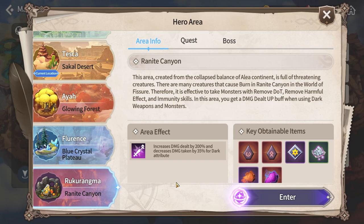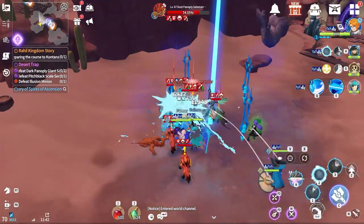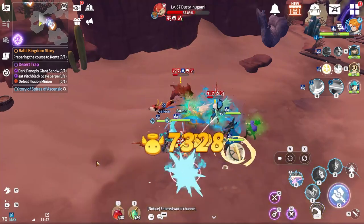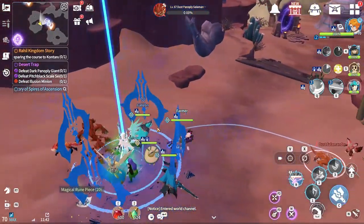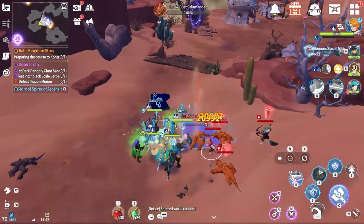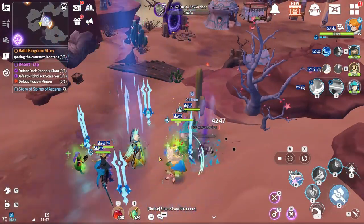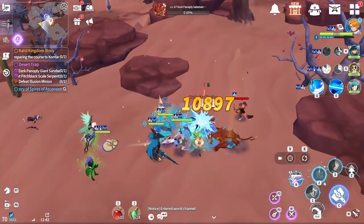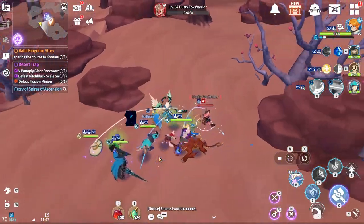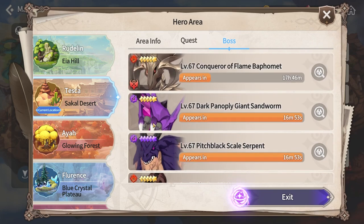For drops, regular field mobs drop two items: gold — I got 115 from one mob — and magical rune pieces, which come in stacks of 10 to 20. They're not a 100% drop rate but are fairly common, so you'll stack up quite a bit.